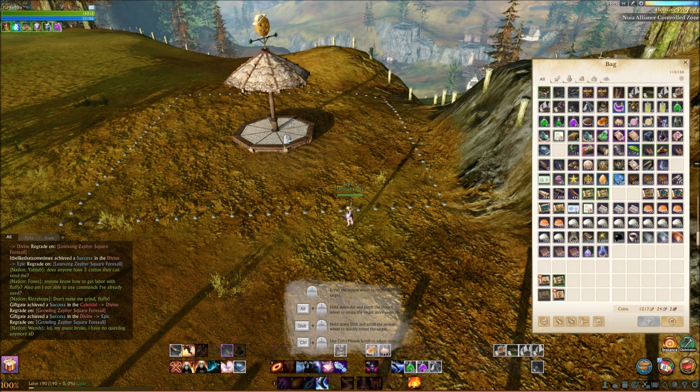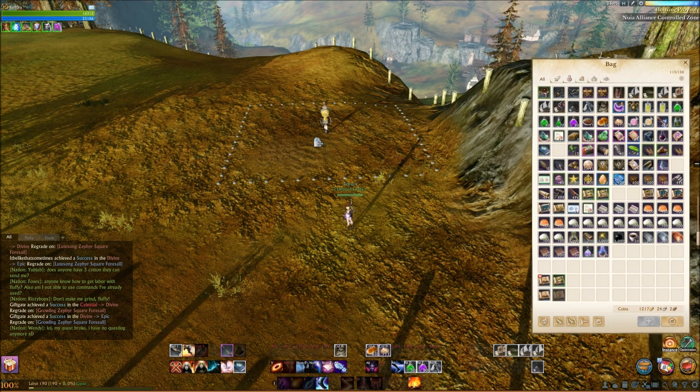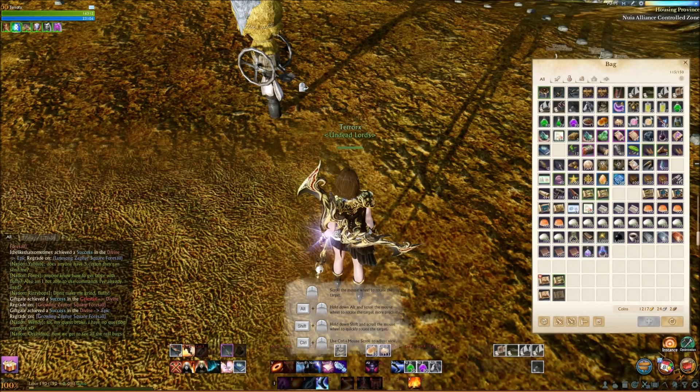Once you have it placed, you can place chests on the gazebo portion, and then place plants and trees on the placeable spots. For your 16x16 it's basically the same thing — you can change the orientation once you have it locked in, and you can see it spinning around.